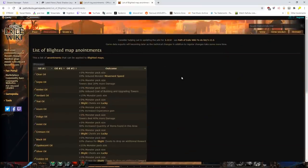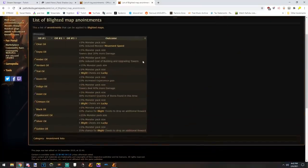Blighted maps can have different types of anoints that do different things. The easiest option if you're not good at blight maps is amber oils — these reduce building and upgrade costs by a huge amount. For the budget version of good loot, teal oils give you lucky chests: two blight chests become lucky, and three teals means six blight chests are lucky. Three violet oils give 90% quantity for the explosion at the end.